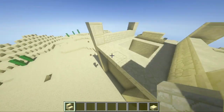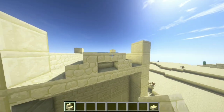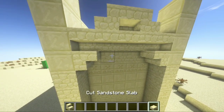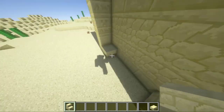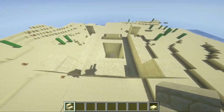In the back of the house, place stairs upside-down on the top and do the same small triangle design like in the front. Also place upside-down stairs facing each other in the corners like so, and connect them together with slabs. Here in the bottom, do the same design like the other sides.